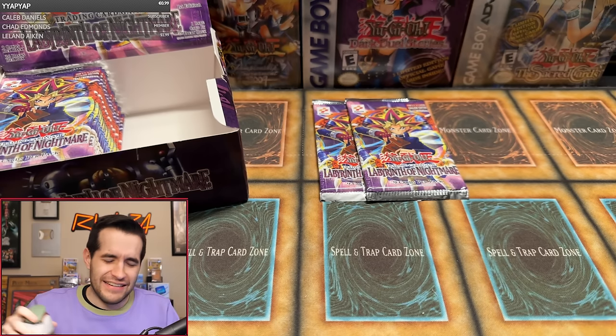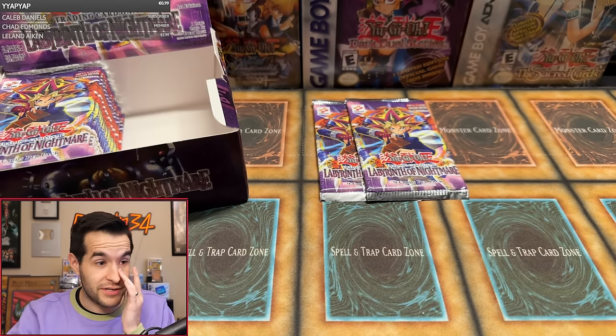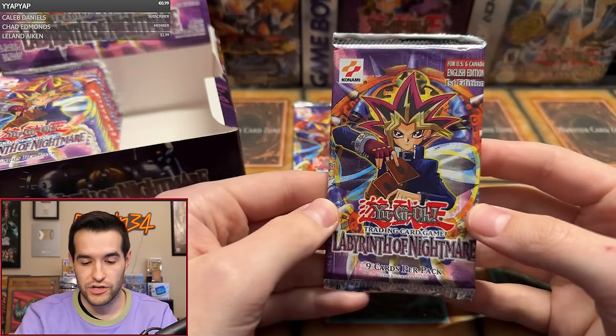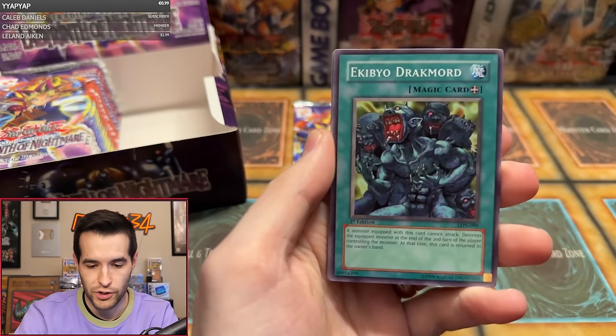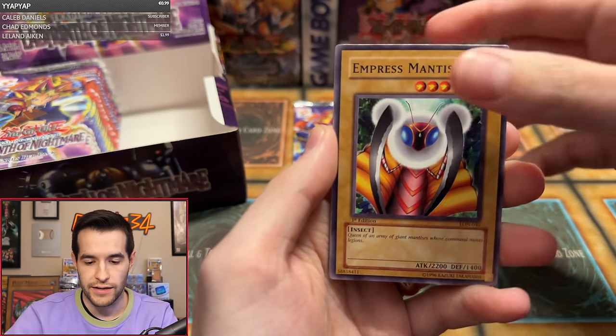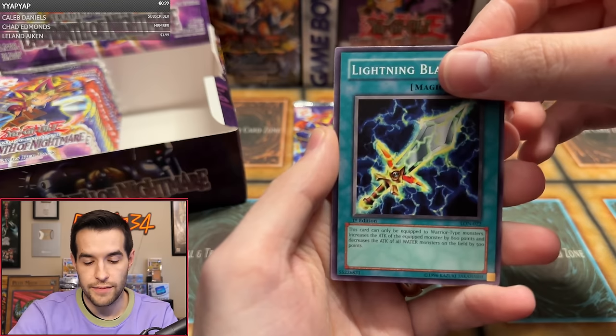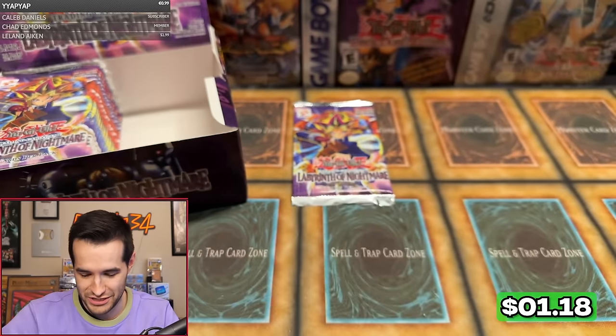I can't get past the evil L. We got I, N, A, and L now. We just need the R and the F. L's in the chat. Glenn M second pack — we have to move on. Cure Mermaid, Kibbeo, Earl of Demise the Gentlemanly Creature, Soul of Purity and Light, Empress Mantis, Spirit of Flames, Lightning Blade, and Groot of the Wind Spirit, and Jam Breeding Machine. Third pack for Glenn coming up.